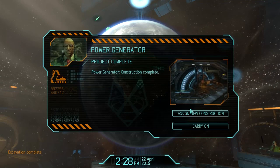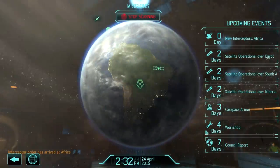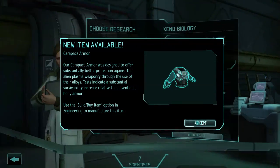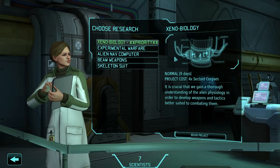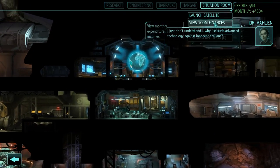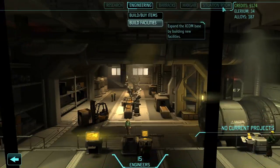Carapace armor will be done in 4 days, so hopefully before the next mission. There we go, it's done. Yeah, that will help a lot. So next I'm going for Xenobiology, I guess. And now I'm going to need 5 Carapace armors. That means I need some more money. That should be enough.